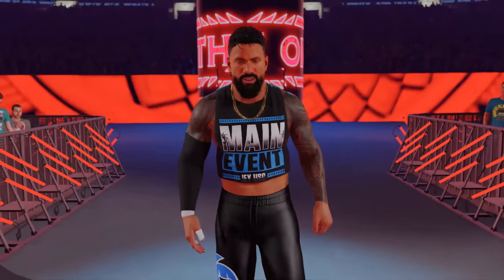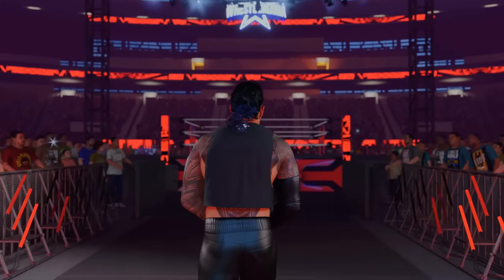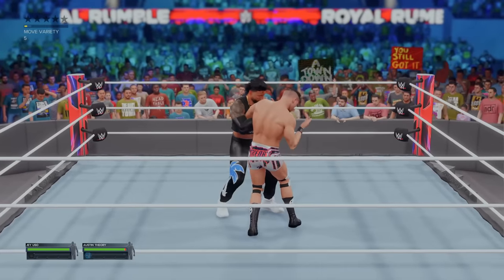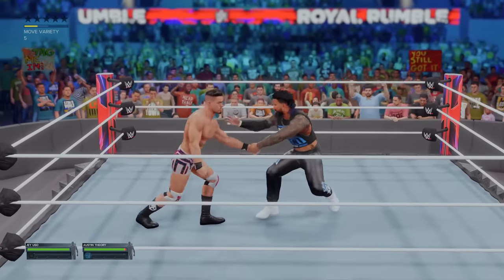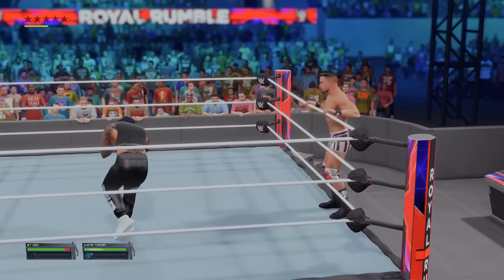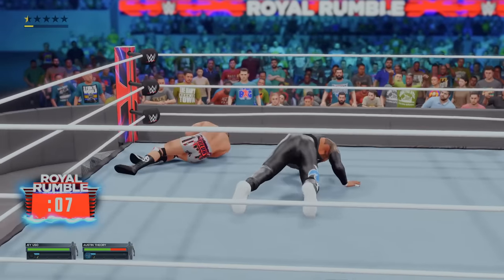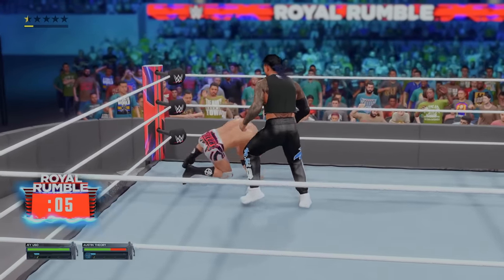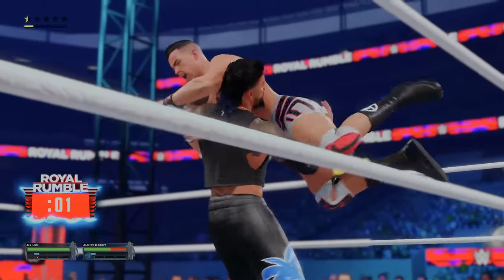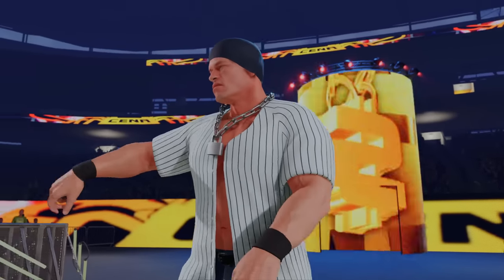Main event Jey Uso is ready for the Royal Rumble match, and our opening adversary will be Austin Theory. Main event Jey Uso trying to yeet his way to a Royal Rumble win. Can we eliminate Theory? I don't think so. We are the lowest overall in the game, so we have to be smart. Our moves are not going to hurt. We have to pick our spots perfectly, as entrant number three will be John Cena of 2003.